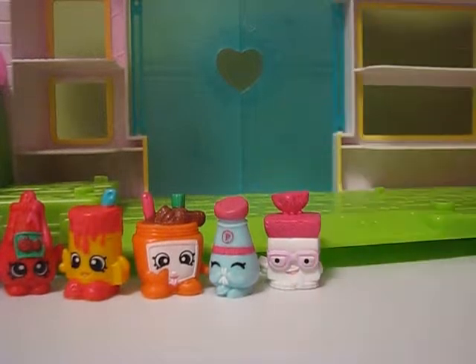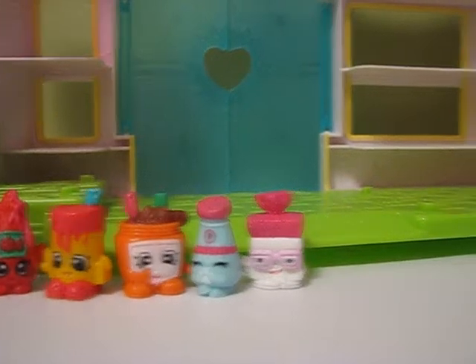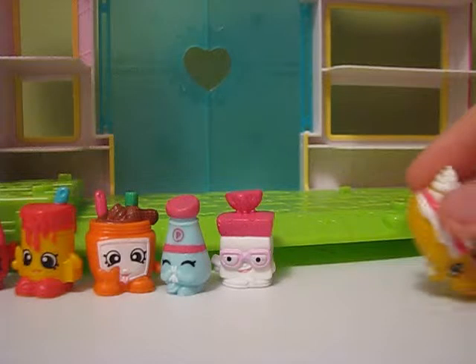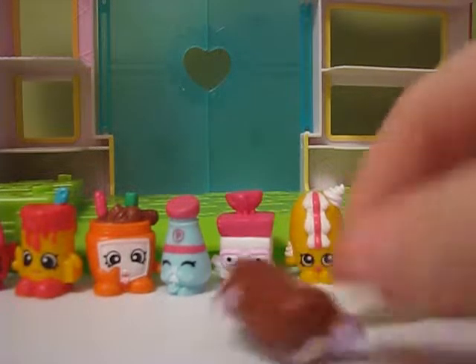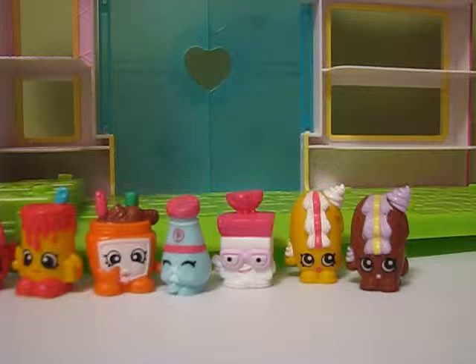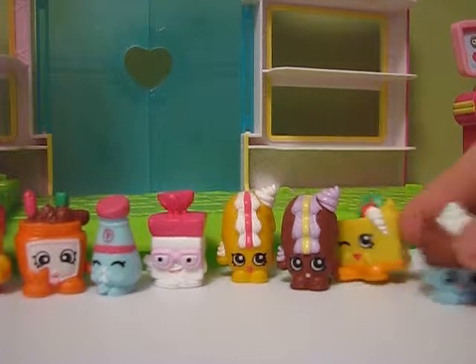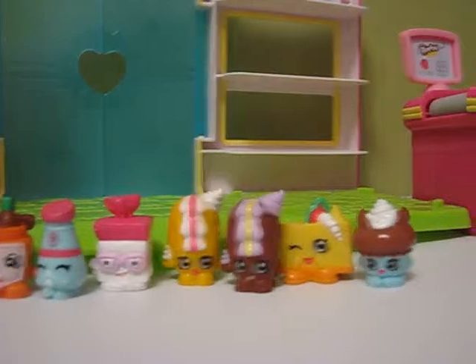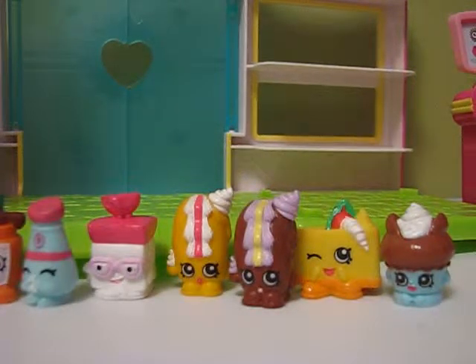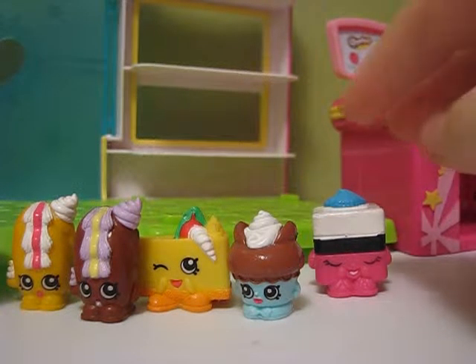This is Bakery. First one in Bakery is Breadhead, a common. Next in Bakery is Creamy Bun Bun — wow, Creamy Bun Bun, they are both rares, yay! Next we have Cheesecake, and after Cheesecake we have Flutter Cake. Flutter Cake is a common, and Cheesecake is also a common.